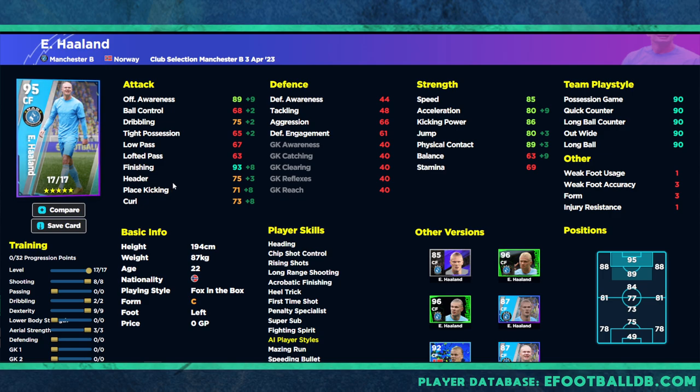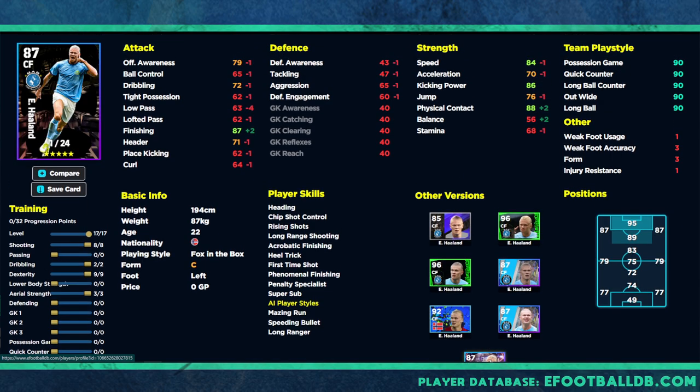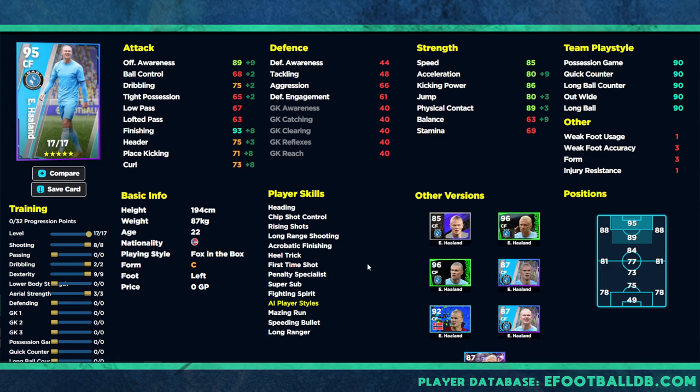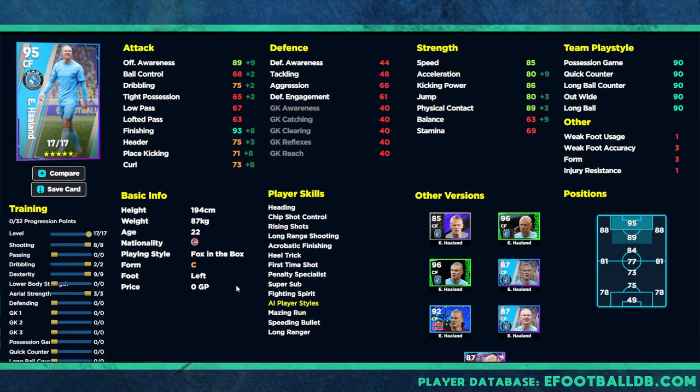We've also looked at the showtime version of Haaland, which has 24 levels to go, but it's actually a worse card apart from his finishing, balance, and physical contact. Other than that, it's a worse card even though they're both 87 and 86 overall. This Haaland is 87 overall with 17 player levels; the showtime one is 24 levels but actually a worse card. The key difference is that the showtime card has phenomenal finishing while this one doesn't — but they both have super sub.